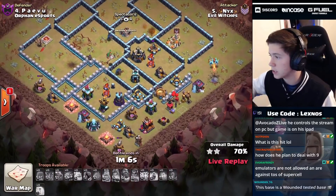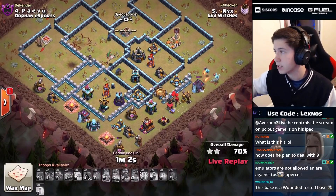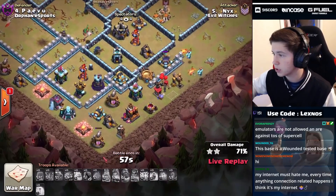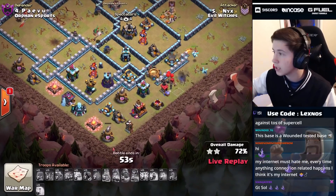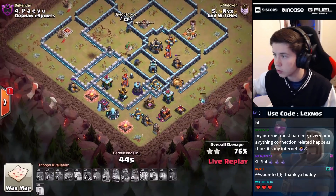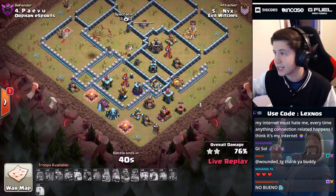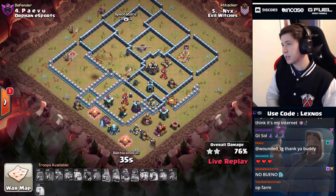Unfortunately it looks like it might be a somewhat low percentage defense, considering the last two attacks were 95 and 98. This one's going to be significantly lower. How many percentage points can we pick up? Those super minions on the right side are at around 75% health. One of them is going to get wrecked by the single target inferno, the other's getting hit by an archer tower. We do have one archer to grab the gold mine over at eight o'clock. I think we're going to finish at 77.